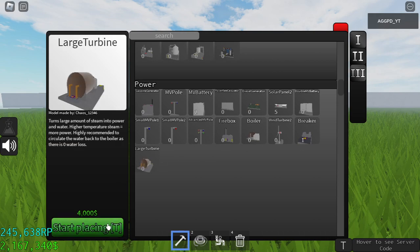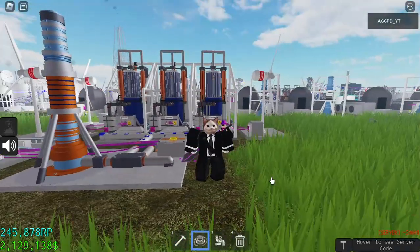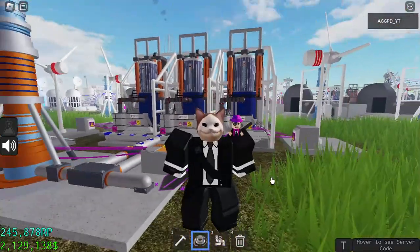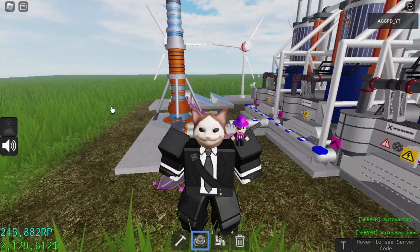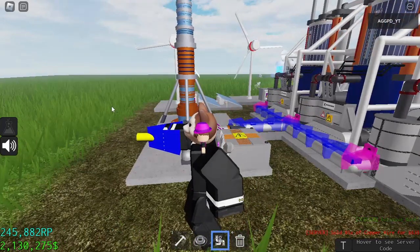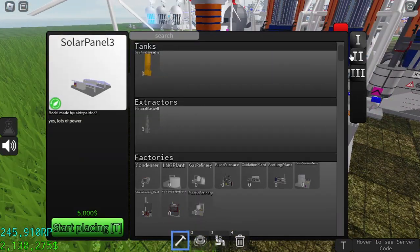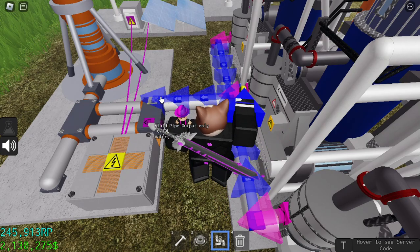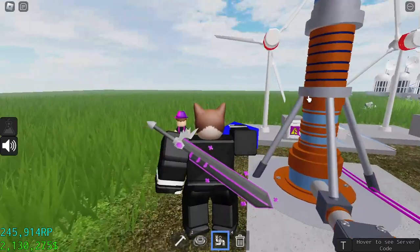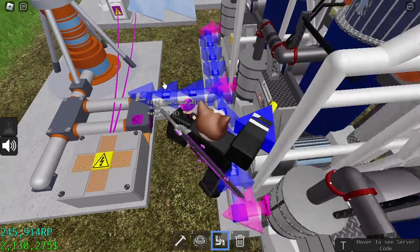I'm going to use the steam turbine — it is the best option. I'm making one steam turbine generator which produces a lot of power, around 50 MMF. The plastic factory requires a lot of power, so I recommend making another one so that it produces plastic fluently without any disruptions. You can also use the geothermal well in place of the firebox — it produces hot water without CO2, which is nice. I'm sorry for the disruptions in my voice, I've been sick for the past few days.